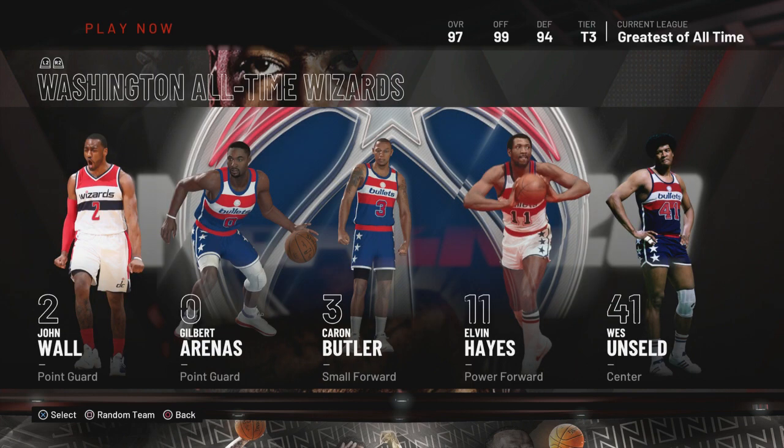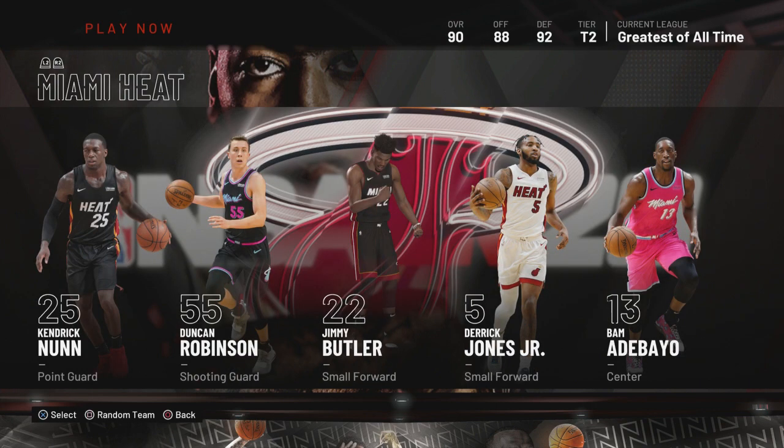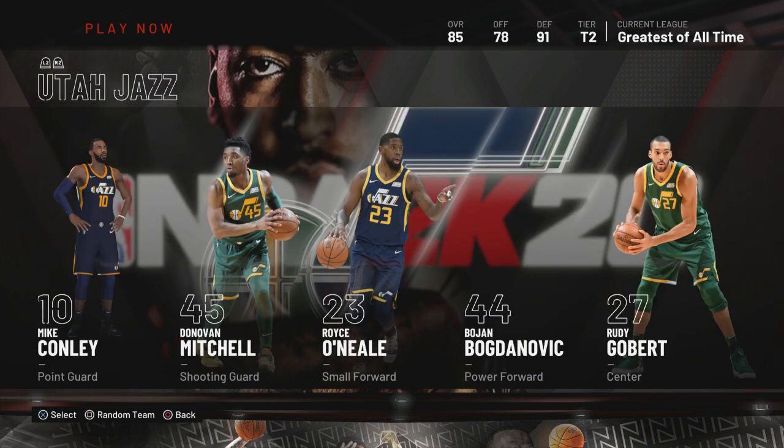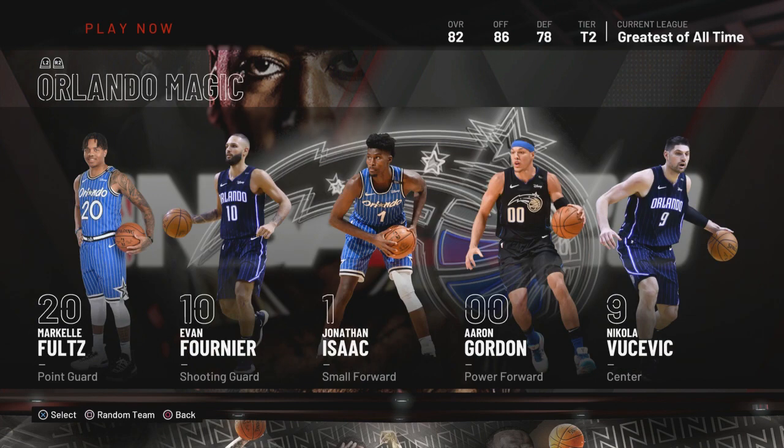All right, now tier two current teams. The Grizzlies — use them, trust me. They are all shooters, no weakness, so you're not gonna have issues scoring. Depends on the matchup. The Jazz — you can use that team to win matches.